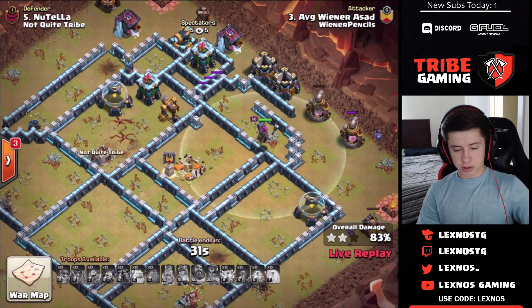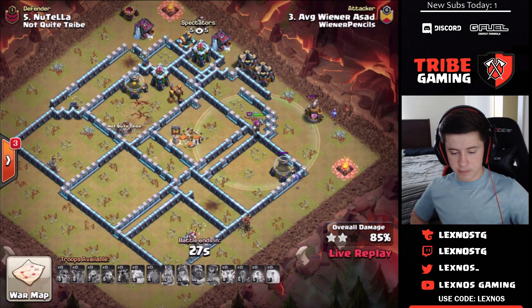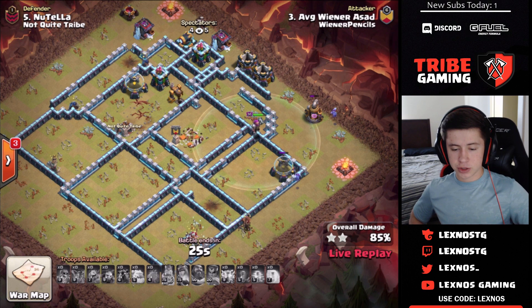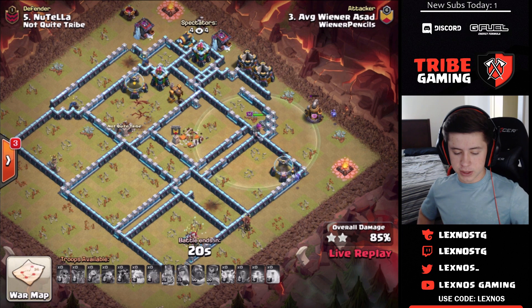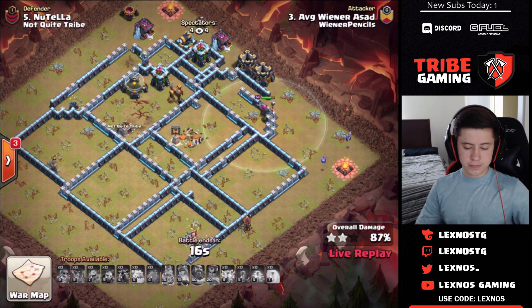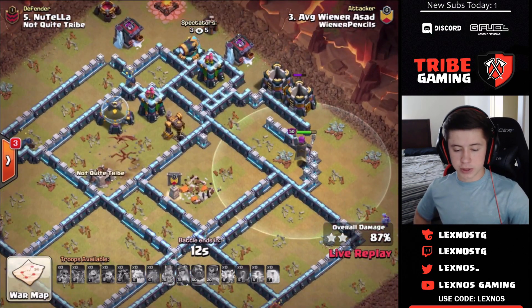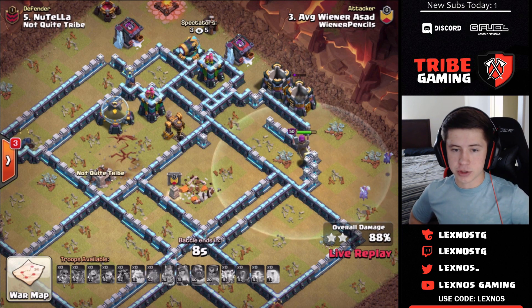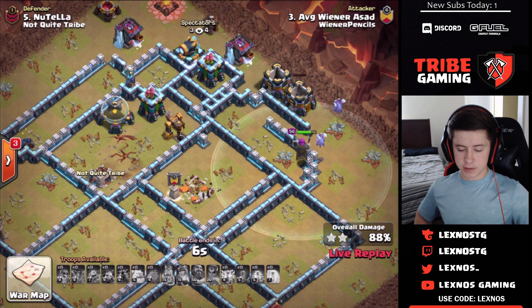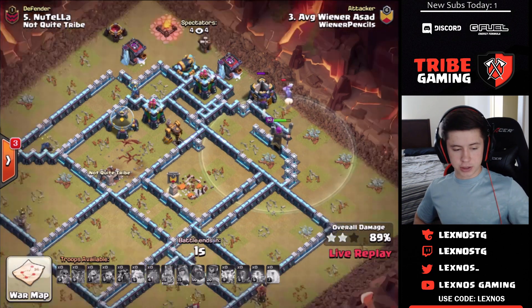All the loons die. Even though the warden was tanking the wizard tower, it's still going to be a defense. Nice try from Wiener Pencils with the zap lalo — but this one just barely doesn't work out. It's going to be a high percentage attack though — just two archer towers kept him from the triple. Looks like 89% — very nice try.